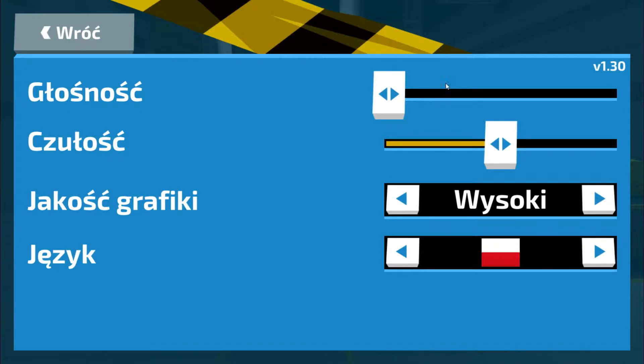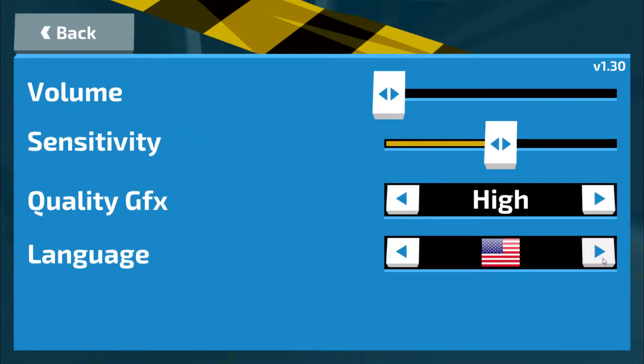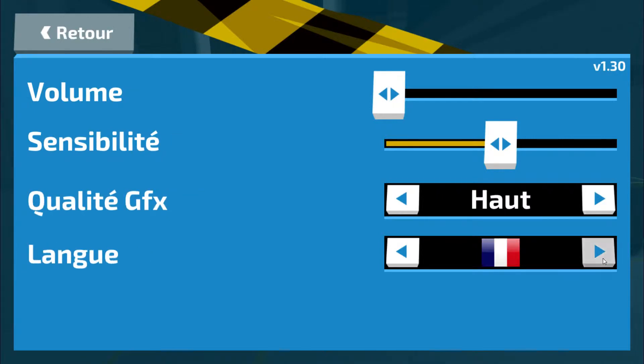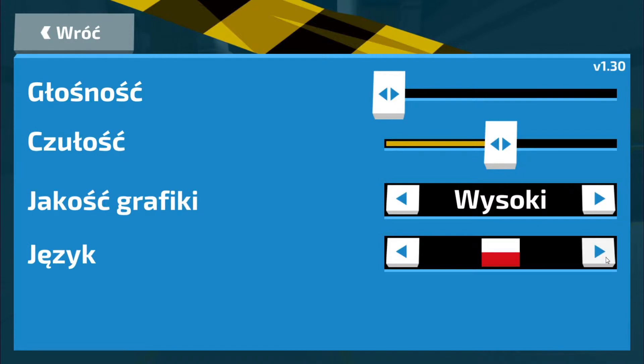For options, we can adjust sound which is basically mostly music — I switched it off so I could focus. Then there's a mouse setting. The graphics are pixelated so it can be on high, it doesn't really matter. And let's see how many languages — we have 10 languages, that's nice.